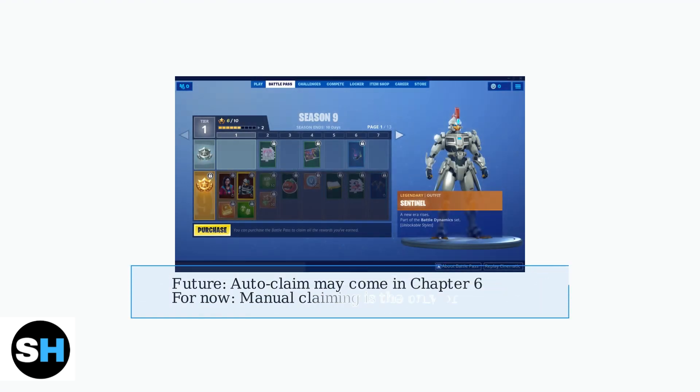Keep an eye on official Fortnite channels for updates. Autoclaim features are predicted to possibly arrive by Chapter 6, but for now, manual claiming remains the only official method.